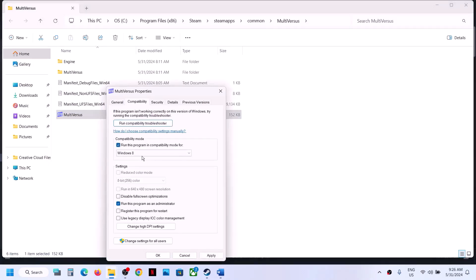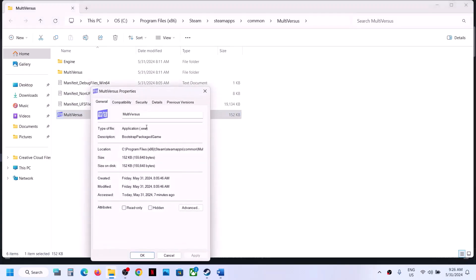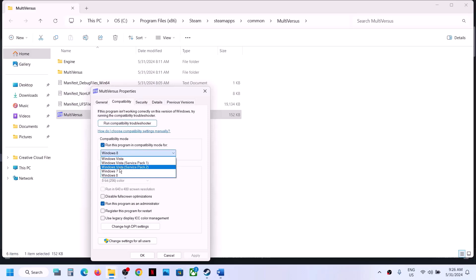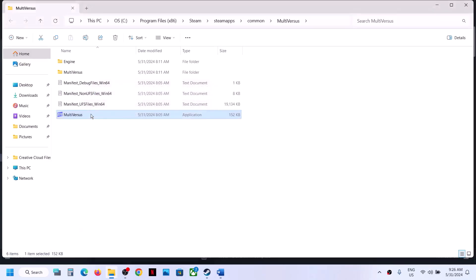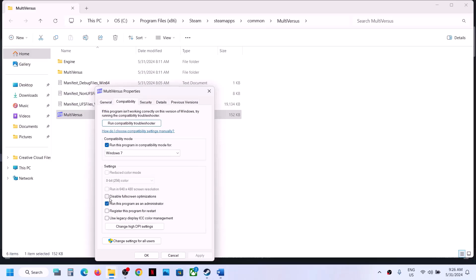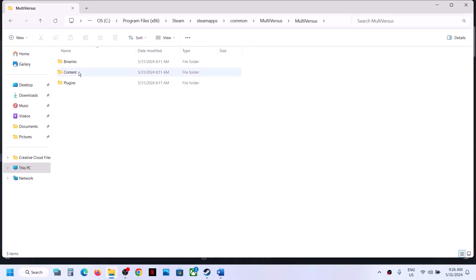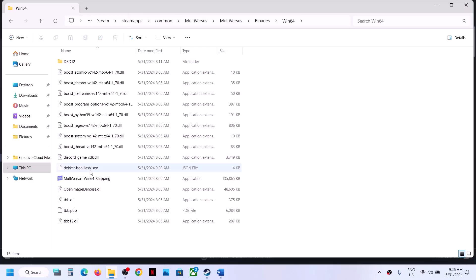If that doesn't work, go back to Properties and this time select Windows 8 compatibility mode, hit Apply, click OK and try launching. Still not working, go to Properties and select Windows 7, hit Apply, click OK and launch. Still not working, put a check on Disable Full Screen Optimization, hit Apply, click OK, and launch the game.